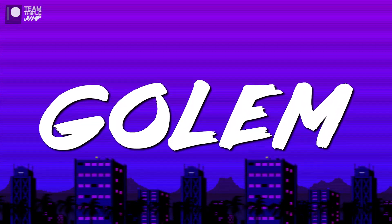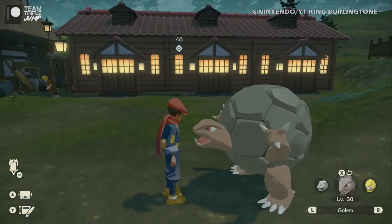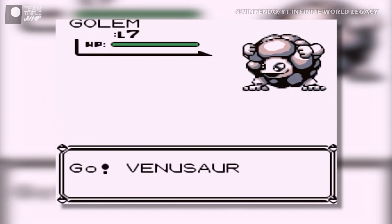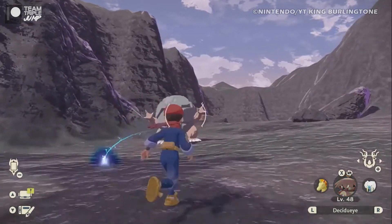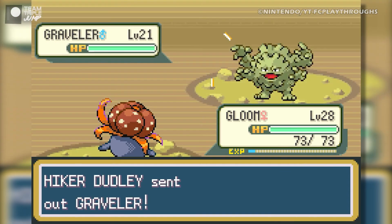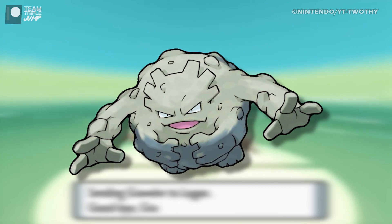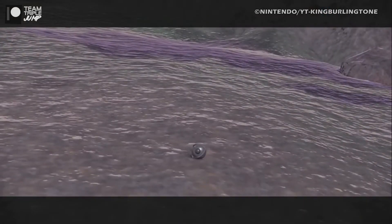#10: Golem. As I mentioned, the problem with some of these designs isn't what they look like, but what they used to look like. Golem is one of the original 151 Pokémon introduced in the Red, Blue, and Yellow games. It's a rock-type Pokémon and the evolved form of Geodude and Graveler, both of whom have stellar designs. Geodude has long, muscly arms and a mean look on his face. Graveler takes this one step further, adding more arms and a sturdier frame, and then there's… Golem.